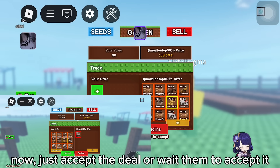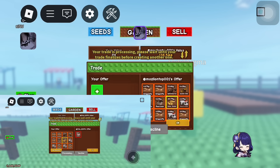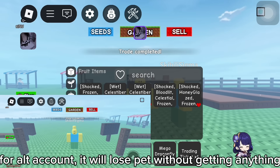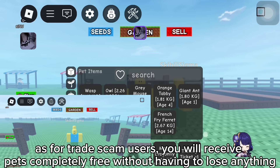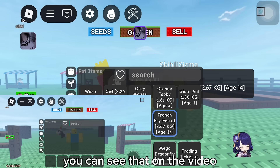Now, just accept the deal or wait for them to accept it. Then confirm it. That's it. The alt account will lose a pet without getting anything. As for trade scam users, you will receive pets completely free without having to lose anything. You can see that on the video.